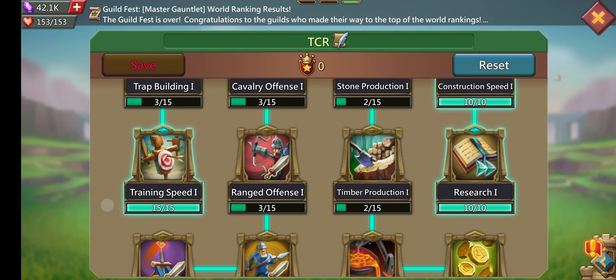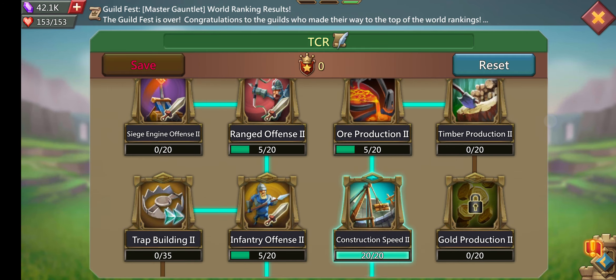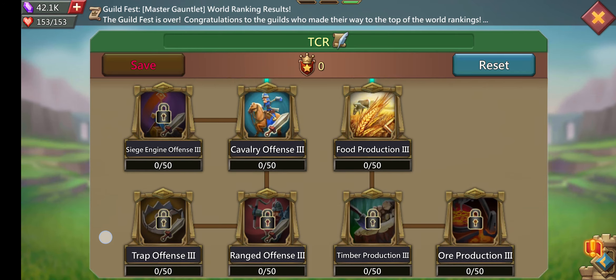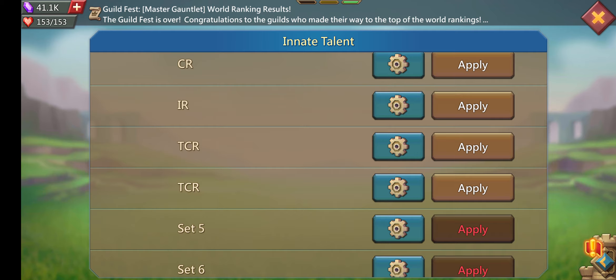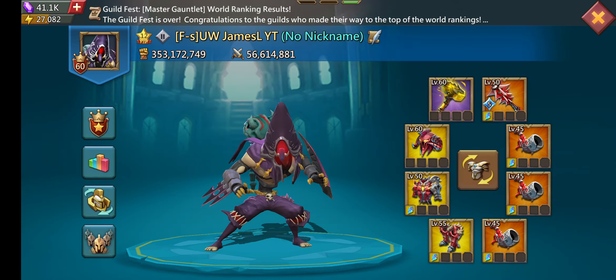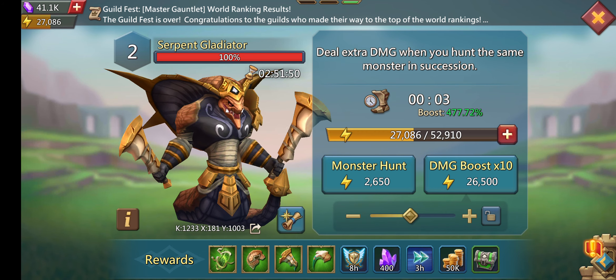Looking at cav, range, infantry troop. TCR - for me, TCR means troop cav, and basically what TCR covers is training speed, research speed, and then construction speed - basically maxing out everything.